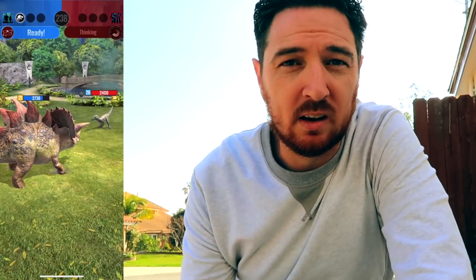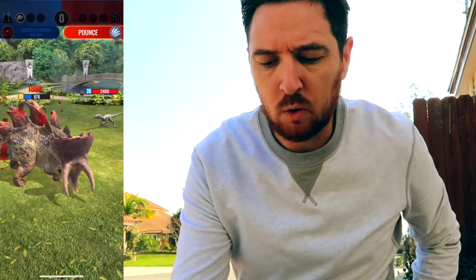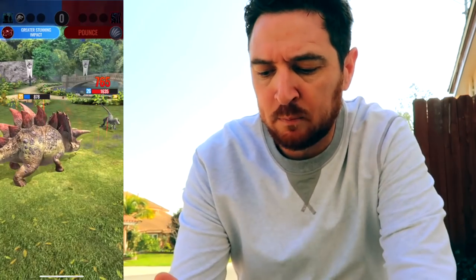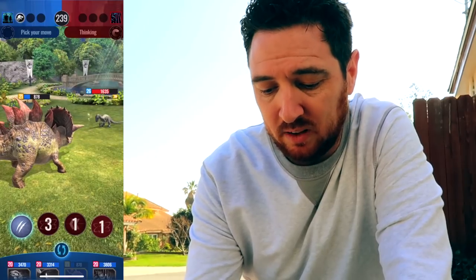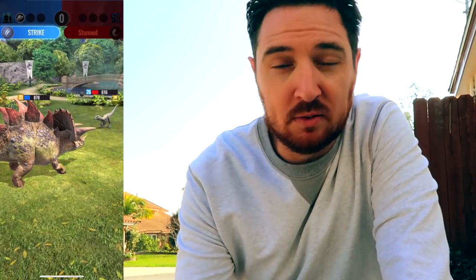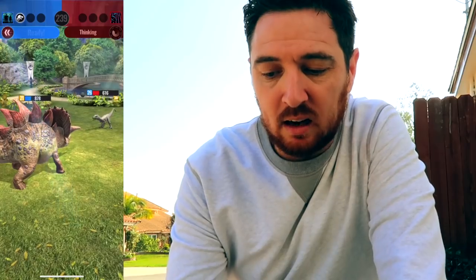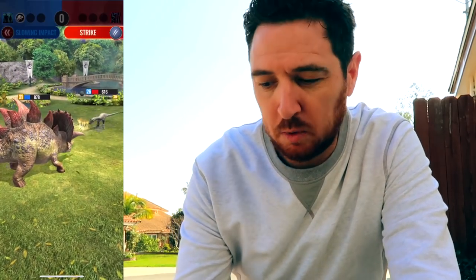That's going to save me for a stun and then a slow and then potentially another stun. I don't use Stegoceratops quite a lot, so I'm not sure the exact delays and cool downs on everything. I can't even go for my Slowing Impact just yet, which is a bummer. It would have been nice if that had come off of cool down, but most likely getting knocked out here to a pounce. Not a big deal — I'm already up 1-0.